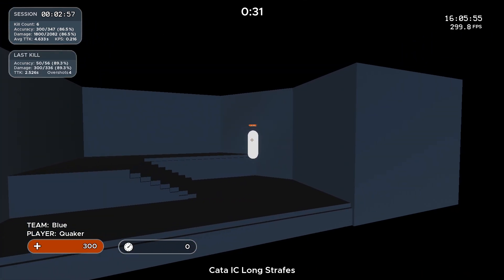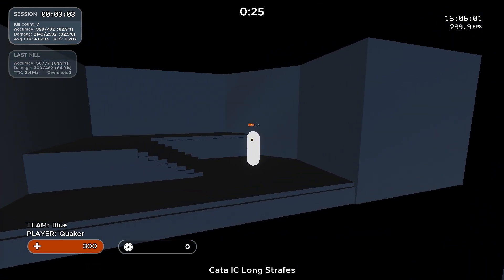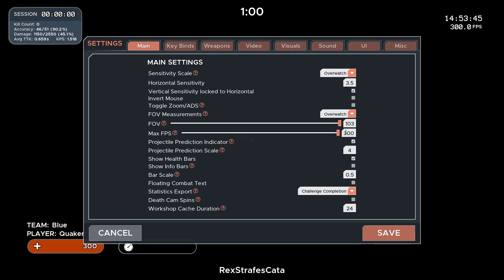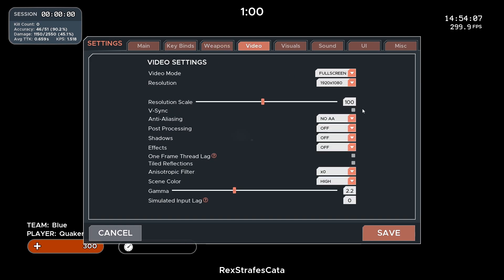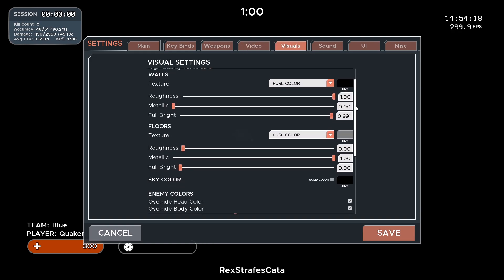First I'm going to go through my settings, so if you like my visuals — the way I've set up my walls or my crosshair — you can just copy that. My main settings: I always play on 103 FOV, the single exception being CSGO where I play at 90 FOV. My sensitivity is always 49.5 centimeters per 360, so in this case 3.5 for Overwatch as my DPI is 800. These are my crosshair settings, and my video settings determine how my walls are set up in the game.